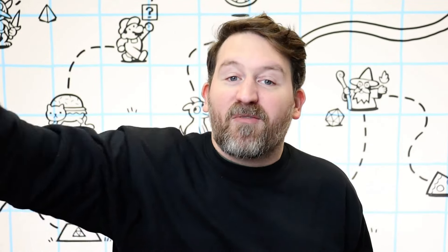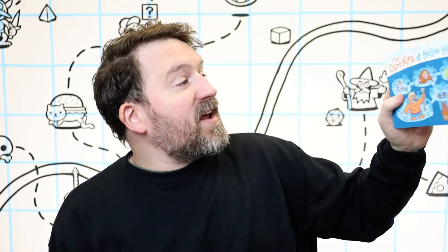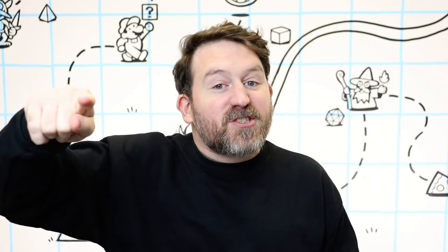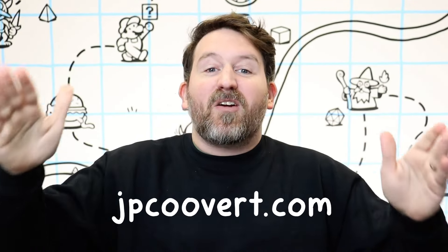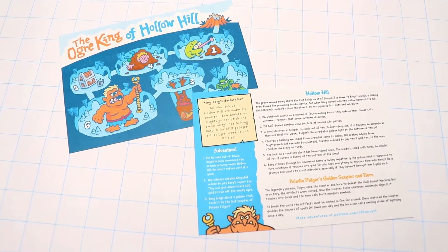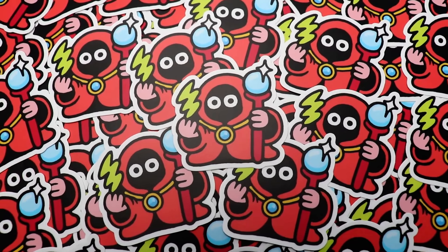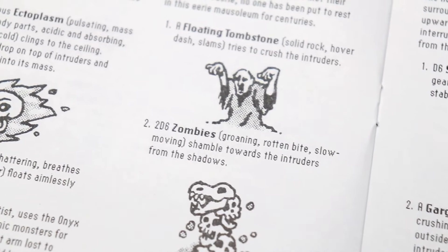I just got this huge stack of postcard dungeons in the mail back from the printer, and I'm really psyched on how they turned out. I got a ton of them because I give away one of these postcards in every order in my online shop. It's been an entire year since the last postcard — the Soggy Ruins of Sentinel Keep — so I thought it would be cool to upgrade it with the Ogre King of Hollow Hill, especially since I'm having a big Black Friday sale this weekend. It's 25% off the entire shop at jpkuvert.com, from Friday the 29th through Monday, December 2nd. Every order is going to get this free one-shot dungeon postcard and a new Mysterious Wizard sticker. I just added my latest zine, Castle Gloom Shroud, to the shop.